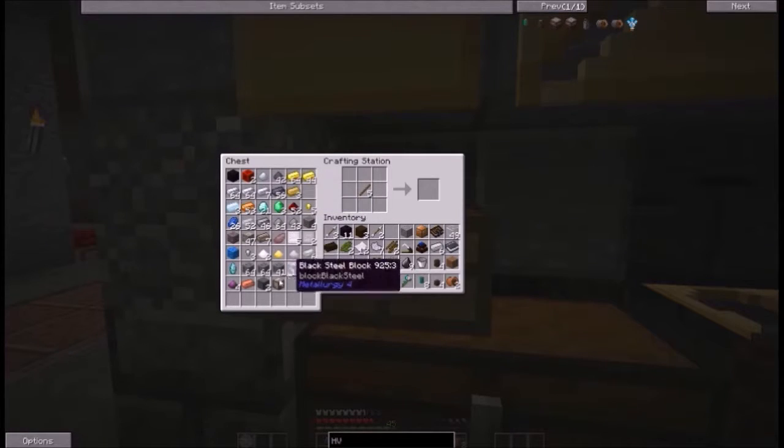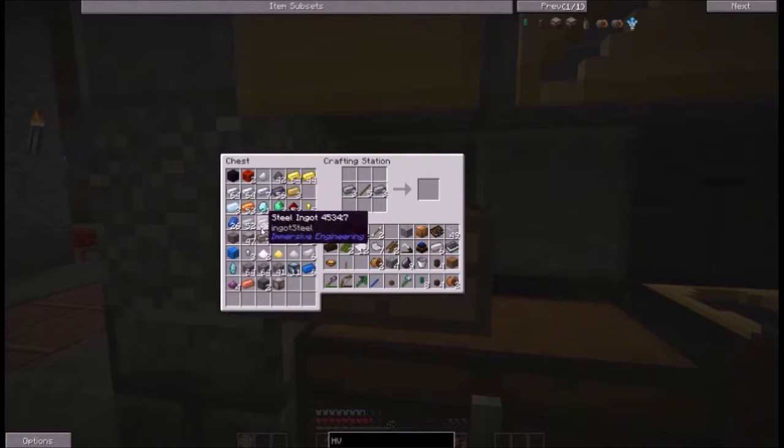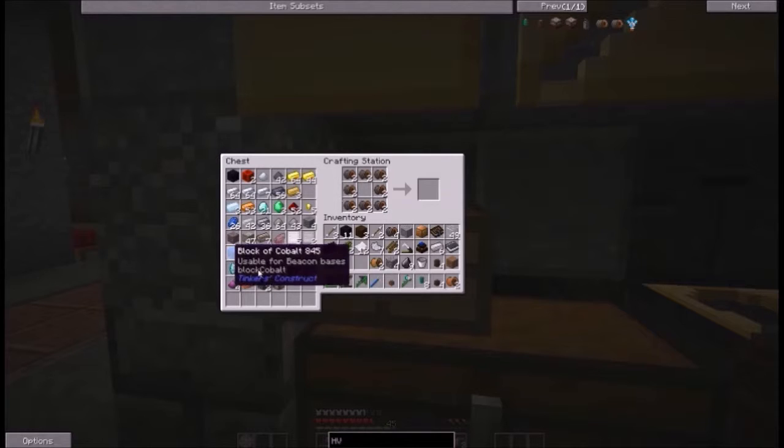Steel. I'm going to need one for the capacitor too. Let's just do five. Oh, they've got to be the other way. There's the HV. And that goes around an iron ingot. That's a lead block. I don't need a coil for that — actually, I do need a coil for that, which needs an iron ingot. So I just need one.